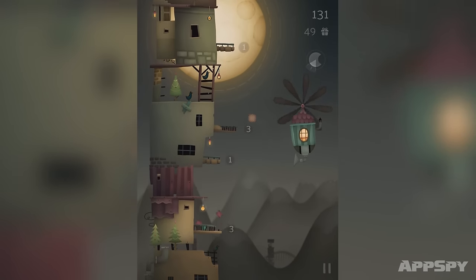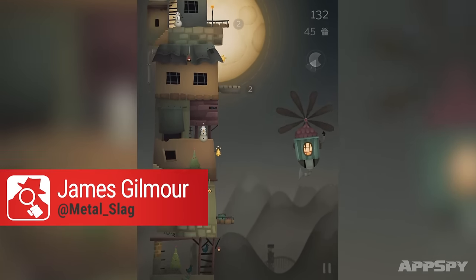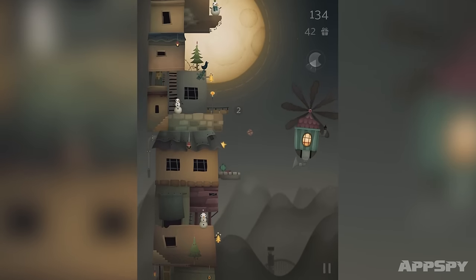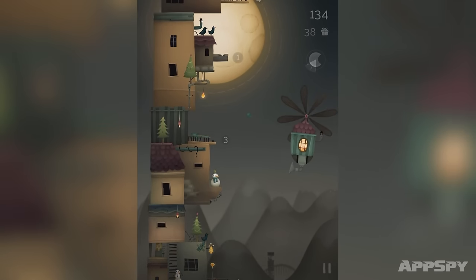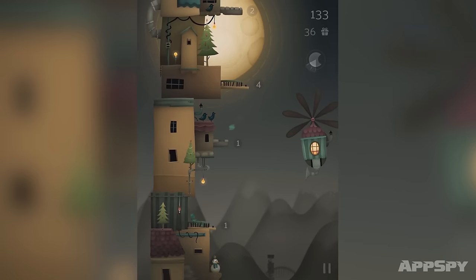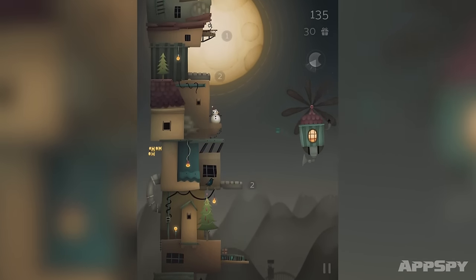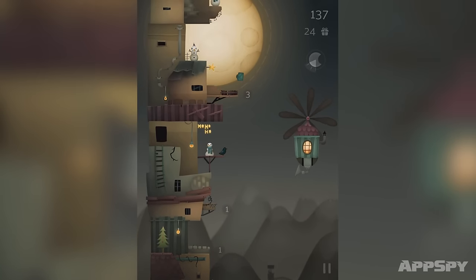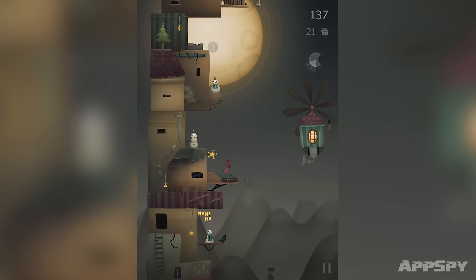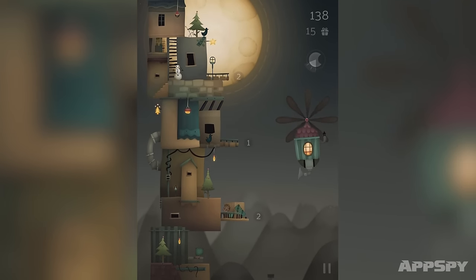What happens when Santa doesn't have his reindeer handy to deliver presents? Well, you get a little flying helicopter thing to do it for him. This is Moonlight Express — it's one of my speed reviews I'm going to be doing over this Christmas period. We've already reviewed this over on Pocket Gamer and it got a five out of ten, and I can understand why.